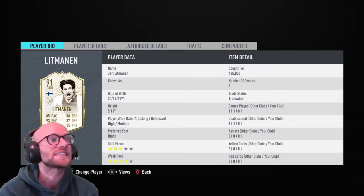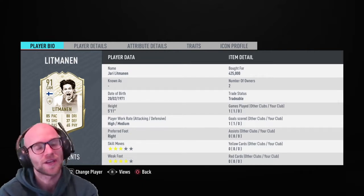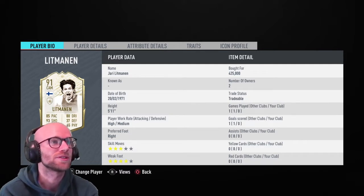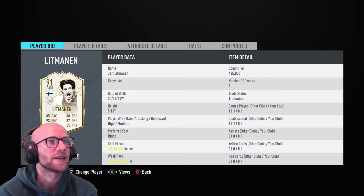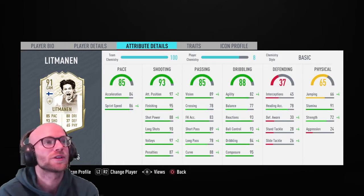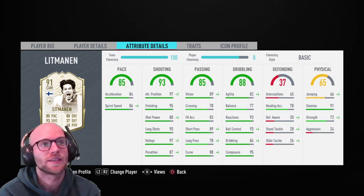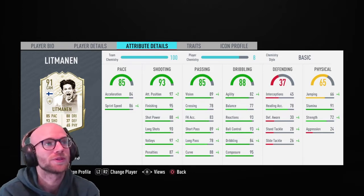First things first. He has 3-star skill moves, 4-star weak foot. 3-star skill moves I'm not a big fan of because it might be difficult to pass the opponent. You have the ball roll you can do, heel-to-heel flick, but maybe that's about it. Maybe step over. It's tough. You will need a lot of strength to keep hold of the ball. Pace: 84 acceleration, 86 sprint speed. It's good enough, but obviously in this game you would like to see it above 90. 85 it will do.